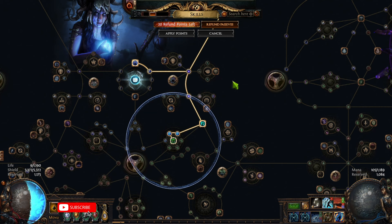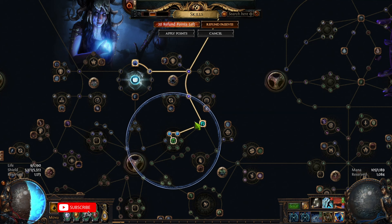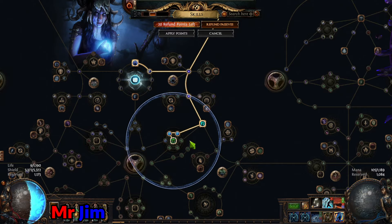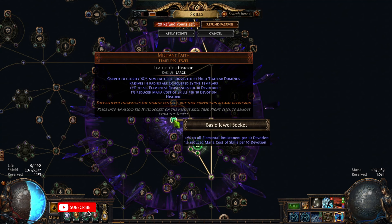For a full overview of the passive tree, refer to the POB. In this section of the video I'll walk you through what things you should be looking for. The first one is Unnatural Instinct over here, which gives me a bunch of stats that I need. You want to go from the spell damage node because Unnatural Instinct works so that if you allocate those two nodes they don't work, but everything else around that section that's not allocated gives you a bunch of bonuses. That's why I'm taking advantage of the attack speed. I also have Militant Fate Dominus so I can get extra damage per power charge — that's converting the keystone.